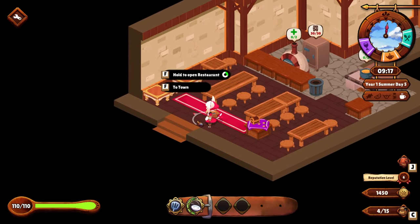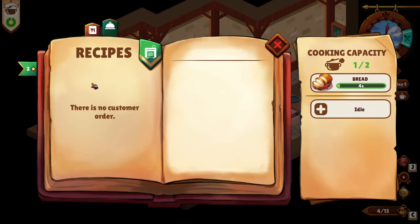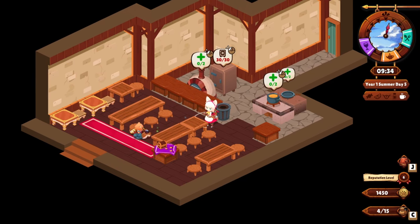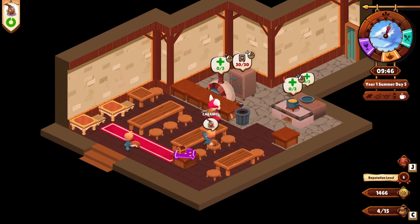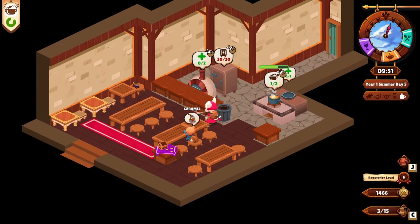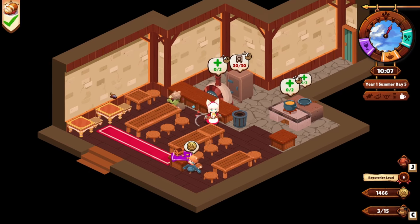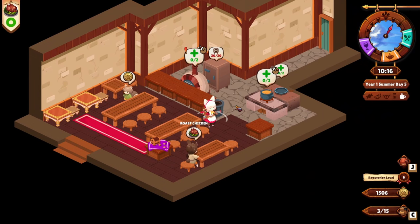Let's go ahead and open up the restaurant. We'll get through the breakfast rush. Now the little ones are kind enough to just get up and get it themselves, but then you've got the fancier folk — the nobles — that walk in wanting you to bring the dish to them, and then they tip better. During the rush process it is so nice being able to cook two dishes at once on some of these vessels. It just controls some of the craziness, and then you end up with a whole line of people just so happy to pay you. That's one of the happiest sights in this game.